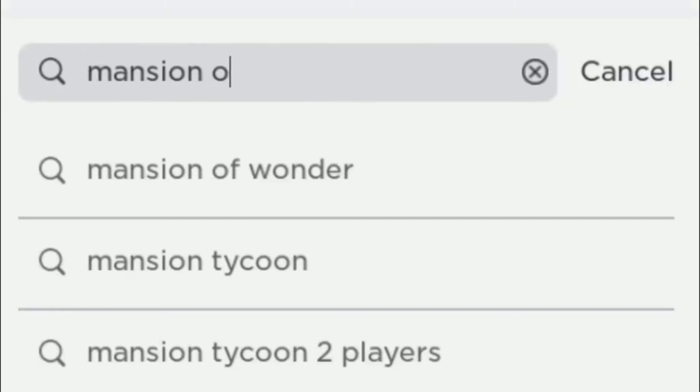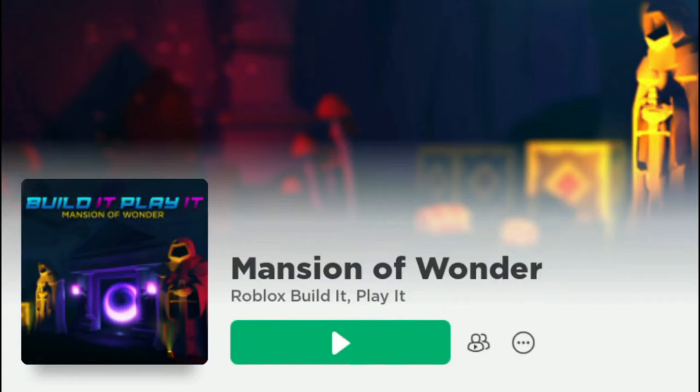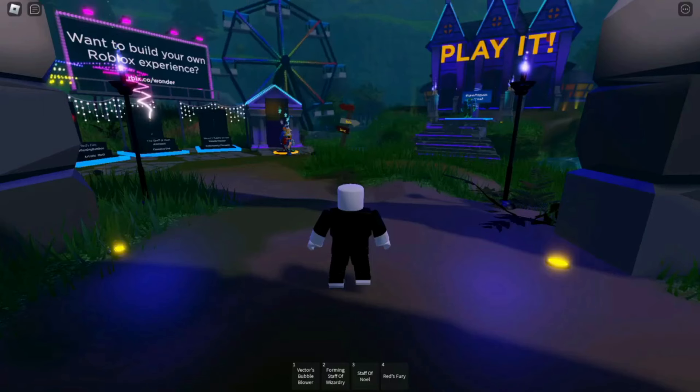Search Mansion of Wonder, then enter this game. Redeem codes in order. You now have 5 free items.